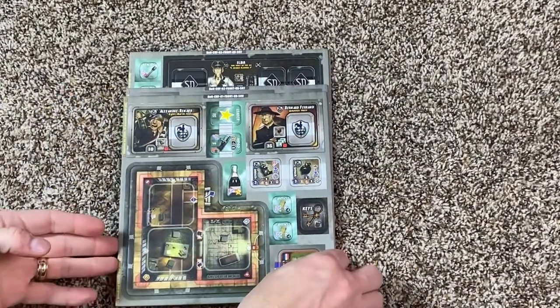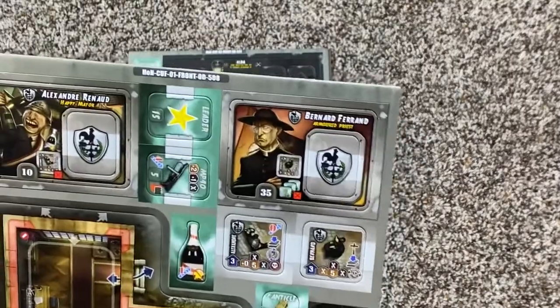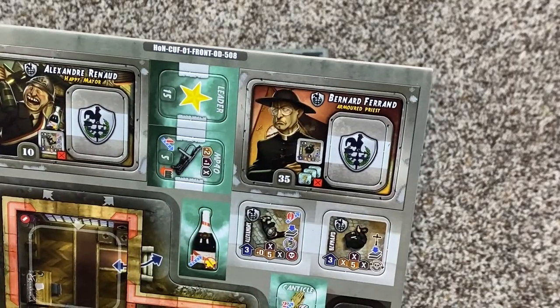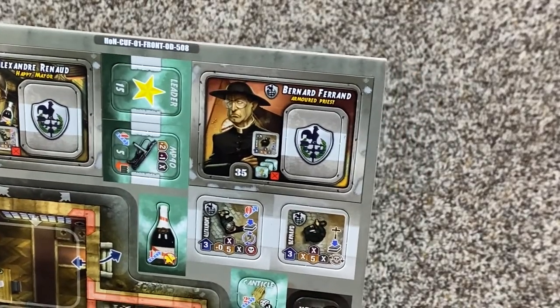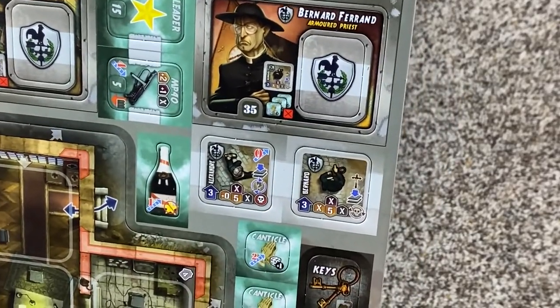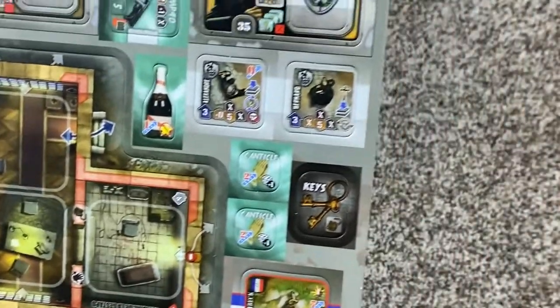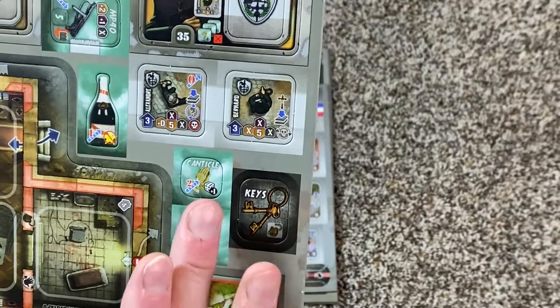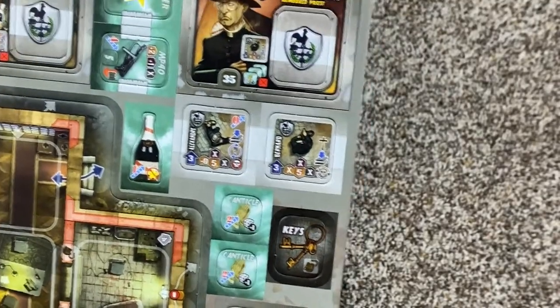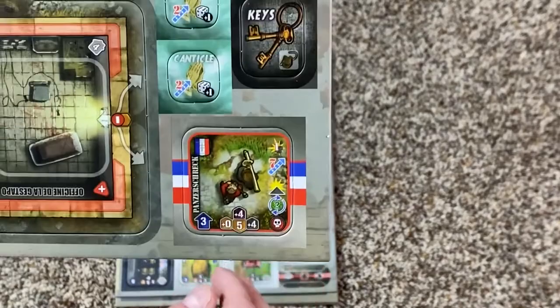We've got some different boards here. We have Alexandre Renaud, the Happy Mayor. We have Bernard Ferneau, the priest — the Armored Priest. Looks like we have a Gestapo building here, because I think there's hostages. Canticle prayers. And a Panzerschreck, which is kind of cool.